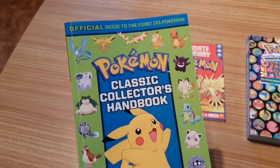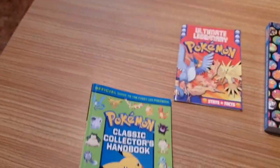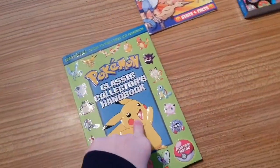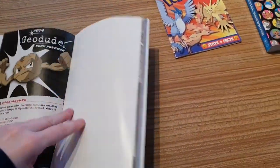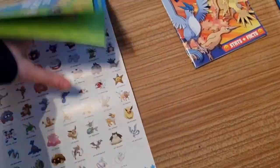Way back in the day — I'm talking 20-odd years ago — you had the Pokemon Classic Collectors Handbook. My original one is in my attic; I've been promising you guys I will do a review on it. This was when there were only 150 Pokemon, and it comes with a very handy pull-out chart of all 150.